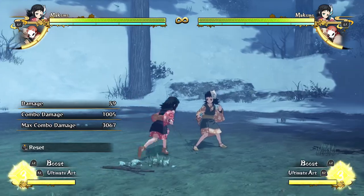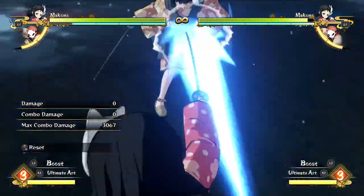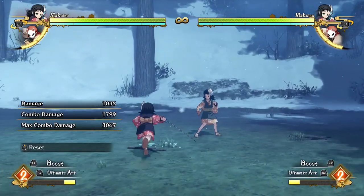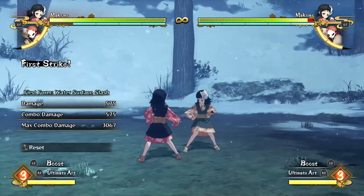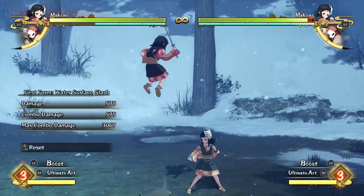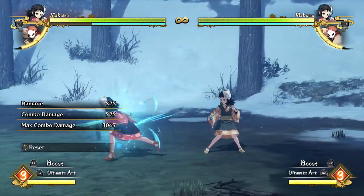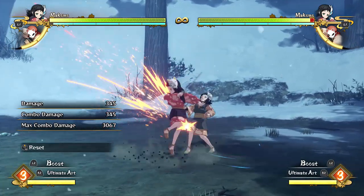The other good reason is Makomo is really good at connecting the water surface slash right into her grab because it comes out so fast. That's basically the main thing — you just want to pressure your opponent. Specifically for the water slash, it's the one in the air because it kind of tracks a little bit, going right down to the opponent. That's the one main thing you want to do with her.